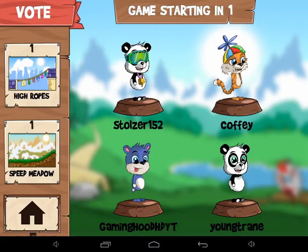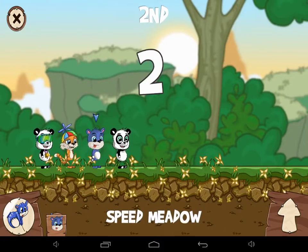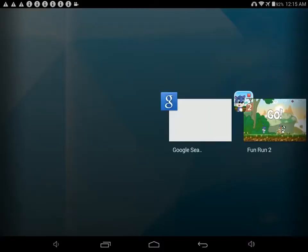Hey what's up guys, this is GamingHadeshi. In this video we're showing you guys a fun run super jump glitch. It's actually very simple — works for iOS and Android. Basically you guys want to press the recent apps button, after that go back into the game.